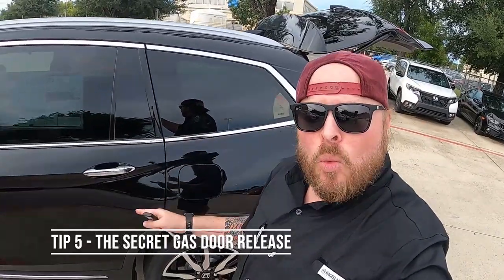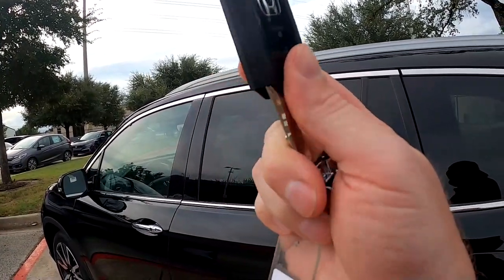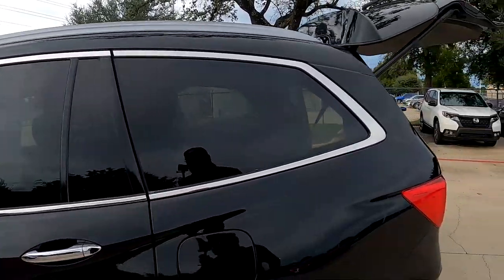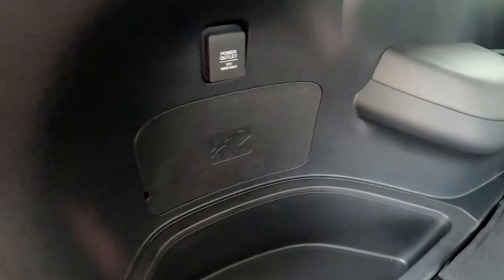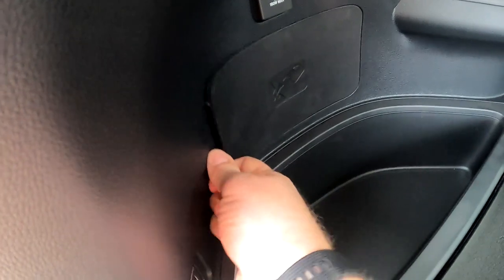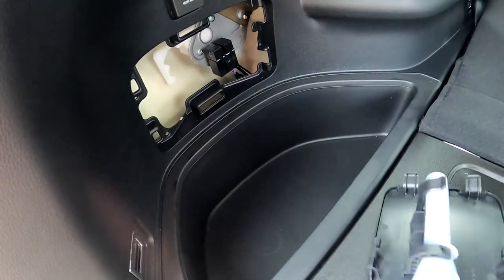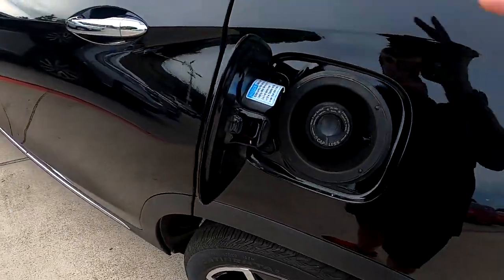Tip five is about the gas cap. If you press the button inside and the gas cap won't open, here's how to get in manually. Take your key — on the back of the fob there's a switch to slide it out. At the back of the vehicle there's a small panel with a picture of a gas can. Insert the key in the hole there to pop the panel open, then pull the little white handle inside. That pops open your gas cap so you can fill up even if the electronic release isn't working.